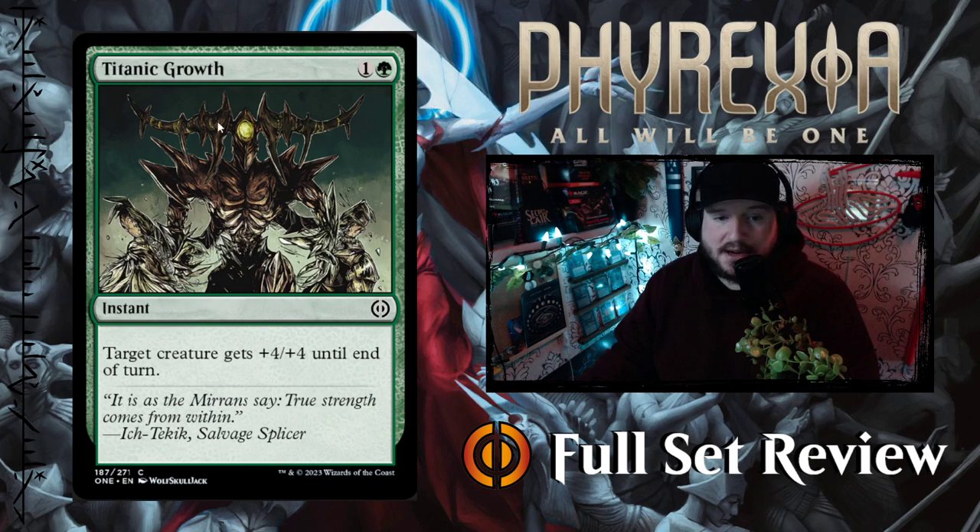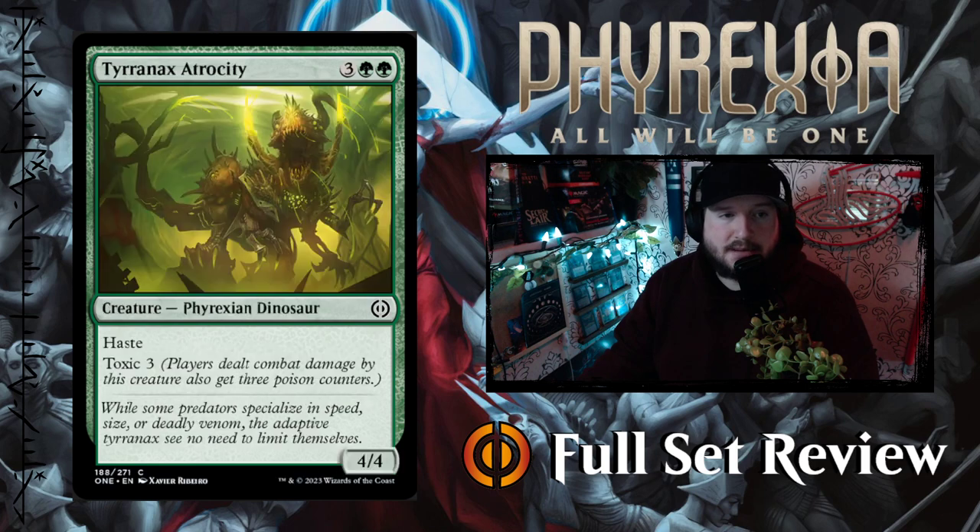Next up we've got Titanic Growth — 1 and a green for an instant, target creature gets +4/+4 until end of turn. That's pretty standard for green combat tricks.